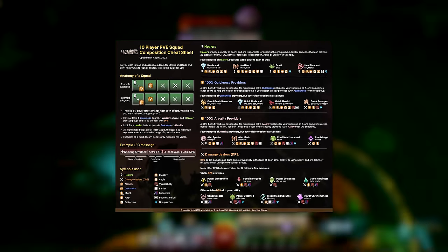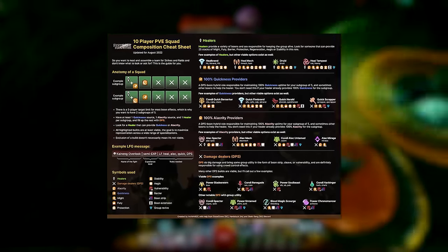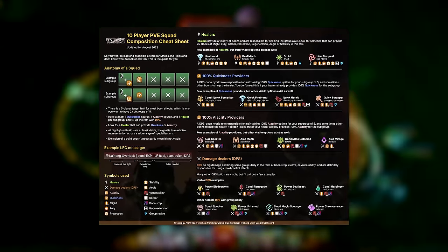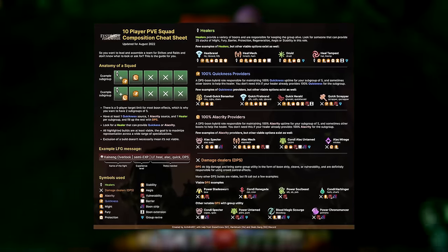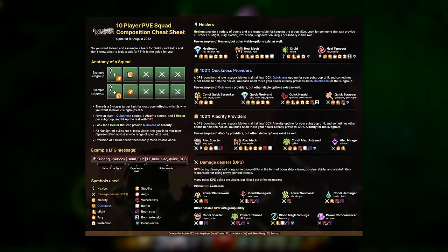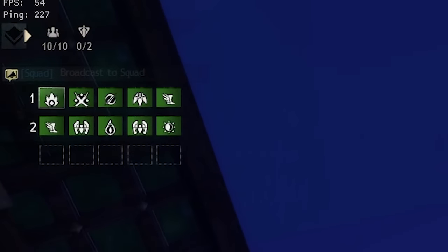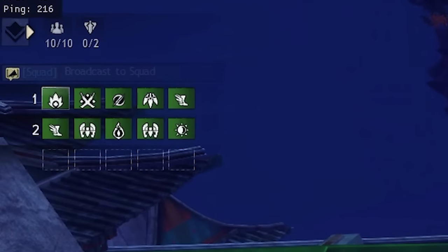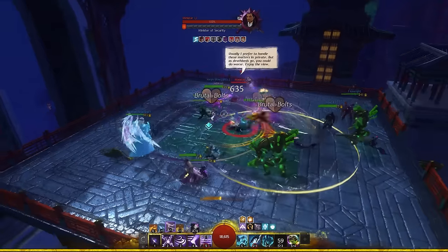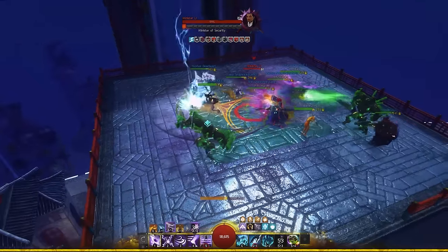Squad composition is a whole thing. Here's a handy infographic created by Arch — I'll have a link to it in the description. It looks complicated, but honestly it isn't. The general idea is that you want two subgroups, each with ideally one alacrity provider and one quickness provider, with one of those also being a healer, and then the rest are DPS. We do this because boons and healing have a five player cap, but they prioritize your subgroup. You can't separate squads without a commander tag — it costs like 300 gold — but you can move yourselves, so be sure to communicate and try to organize that with your group. Strikes don't have a timer on normal mode, so you can take your time.